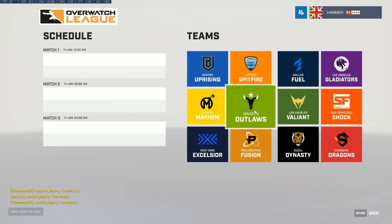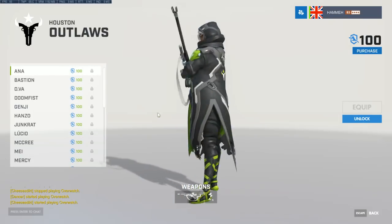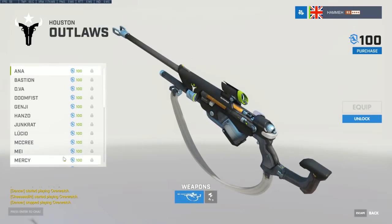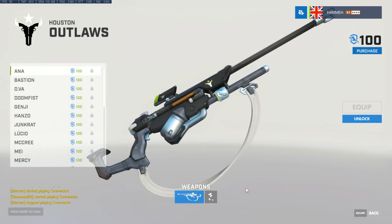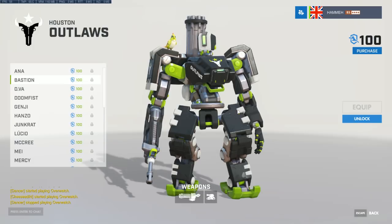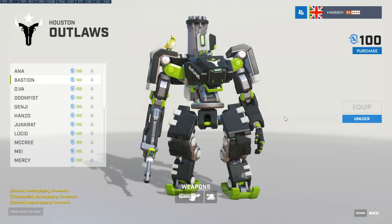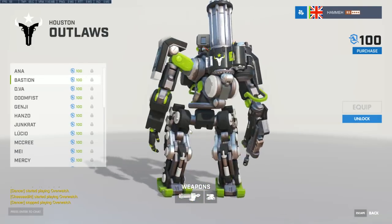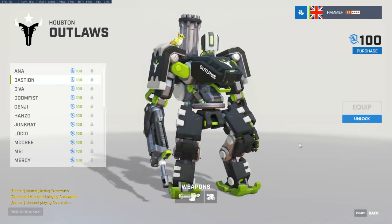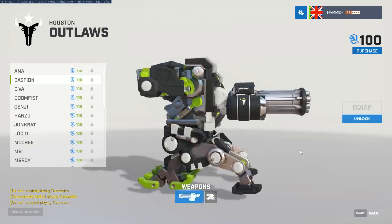The Houston Outlaws — they're green. Not only are they representing Texas, but they're green because the Outlaws are OpTic. If you know OpTic Gaming from esports you'll certainly know them from Call of Duty or Counter-Strike. OpTic have a long history in console esports but also have a CS:GO team and have gotten into PC more recently.